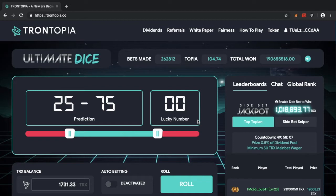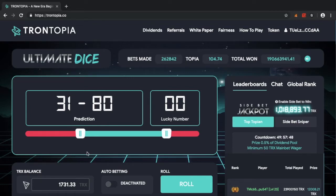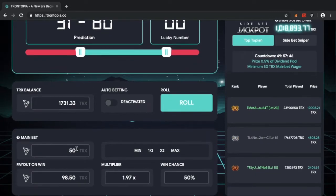Trontopia has a very slick, futuristic-looking UI — very pleasing to the eye and very easy to get people into. It's a very appealing platform. It's got a couple of very different features which make it a very good platform to get into. Obviously it has a regular ultimate dice game where you choose a number range and hope your lucky number comes within that range.